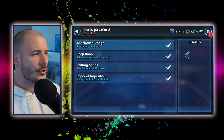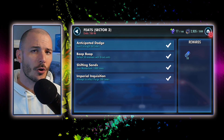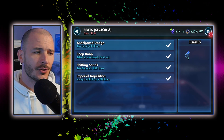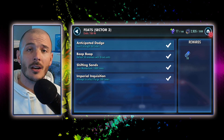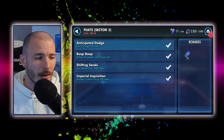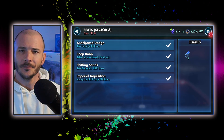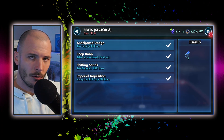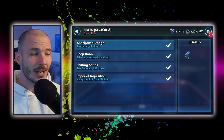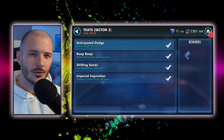Sector 3 feats, ladies and gentlebeams of the Scribe tribe. Here we can see the feats: Anticipated Dodge, which is gain foresight 60 times — no problem. Beep boop, the droids will defeat enemies again, something we can farm quite easily. Shifting Sands — gain momentum a thousand times and attempt to inflict purge 300 times. These feats may seem scary at first, but honestly they are all incredibly manageable, even if you don't have particularly strong Tuskens or Inquisitors. There is always a solution.